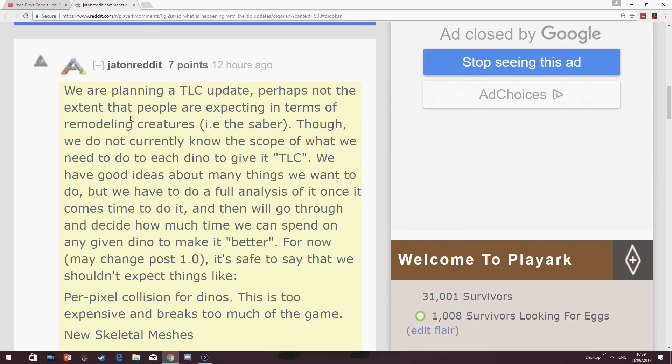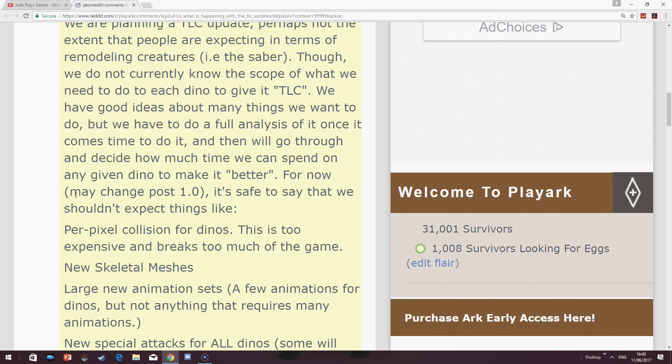Finally, guys — I told you a few days ago that they're not planning any real TLC update in terms of adding new abilities for dinosaurs. Well, Jat has gone on to explain on Reddit that they are planning a TLC update, but not to the extent we were expecting. They won't be changing how the creatures look or how they actually move in terms of their skeletal bodies. They are looking at it but want to analyse it further, and once the game actually fully launches — remember it's still in beta — that's when they'll probably take another look at these creatures. And to be honest, that's not the end of the world.